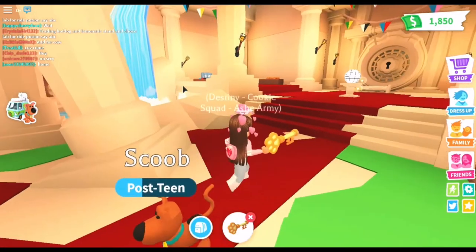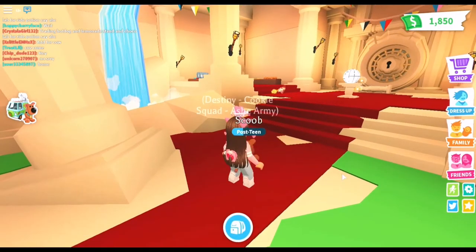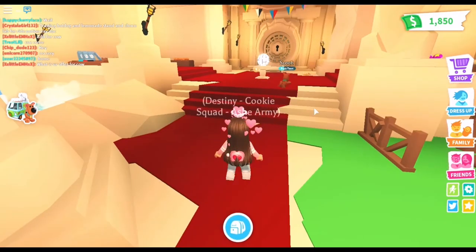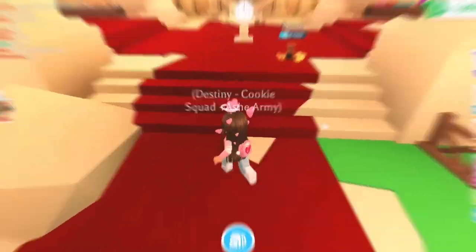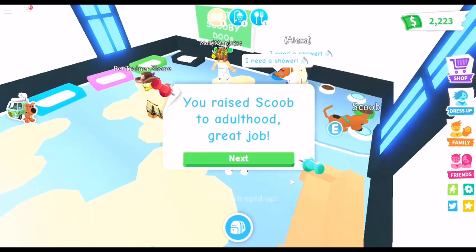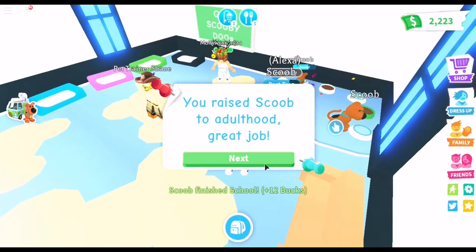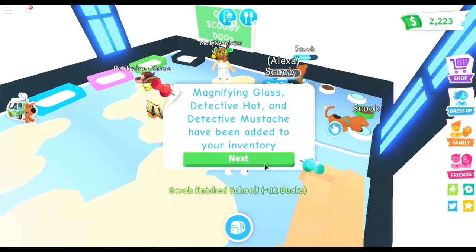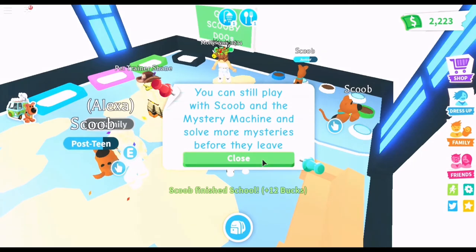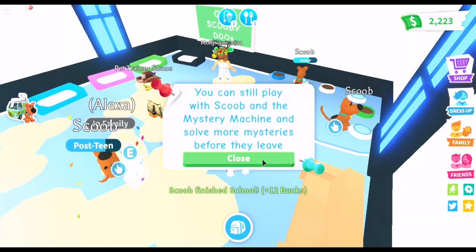Scoob, you're almost fully grown — you're a post teen now. Come on, let's play some games and make you happy. Scoob, you raised Scoob to adulthood — great job! You can see he's glowing because he just became fully grown. Magnifying glass, detective hat, and detective moustache have been added to your inventory. You can still play with Scoob and the Mystery Machine and solve more mysteries before they leave.